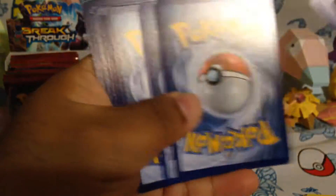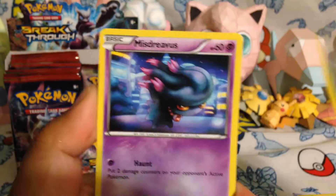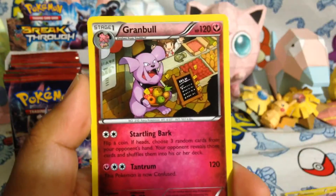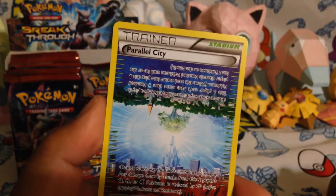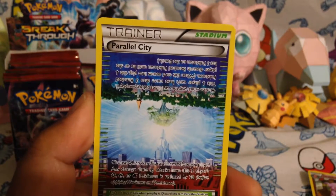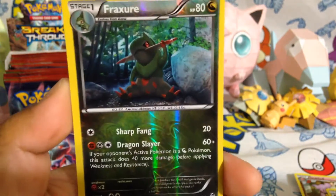Next one — Mega Mewtwo X pack. Maybe we can get a Mega Mewtwo X. I don't want to spoil anything — it's so awkward when they do that. I have no idea why the company is making them backwards or something. So we have a Noibat, Routes, Skiddo, Mr. Mime, Swablu, Haunter, Granbull, Parallel City — that is a nice card. I've seen this used with the Zoroark Break, I believe. Fracture Reverse — that looks pretty cool, I like the art in that.